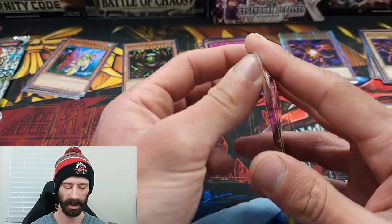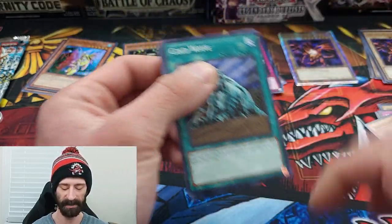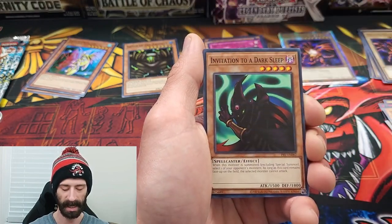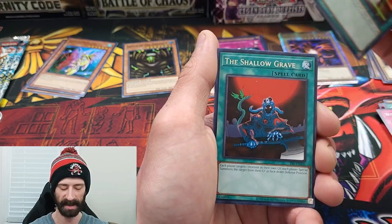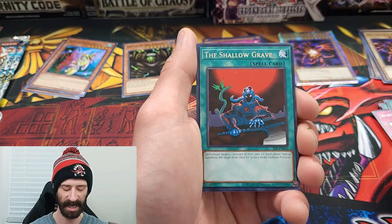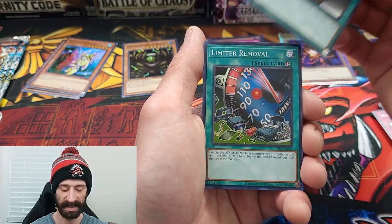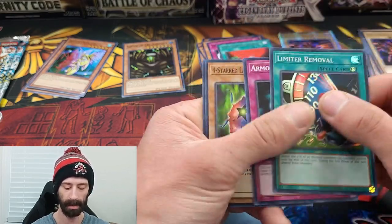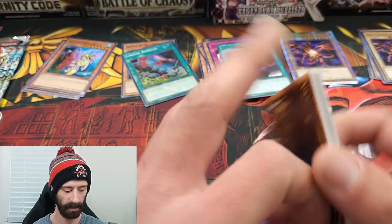Let's go into the second Pharaoh's Servant and see if our luck changes. If you're going to hit a foil out of any of them, it's going to be Pharaoh's Servant and Legend of Blue Eyes. Cold Wave, Invitation to a Dark Sleep, World Suppression, Ground Collapse, our rare is Shallow Grave, and our foil is a Super Rare Limiter Removal. Okay, that's not amazing, but it's something. No crazy foils out of Pharaoh's Servant.